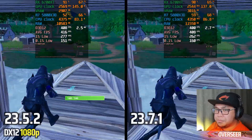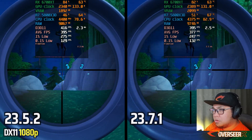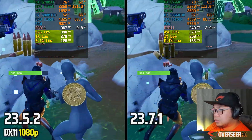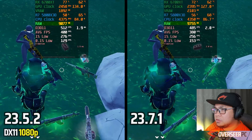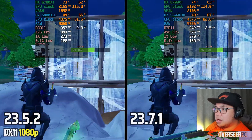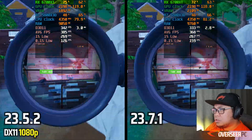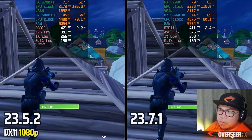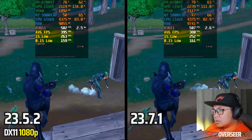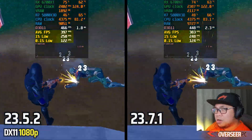In DX11, the older driver starts significantly stronger. The latest driver uses about 700 MB more system memory. However, the latest driver does achieve slightly higher 0.1% lows — 153 versus 126 — while GPU utilization sits around 75-77% for both. Overall, the older driver still performs better in DX11 in terms of average FPS and 1% lows.